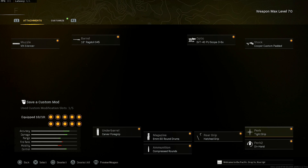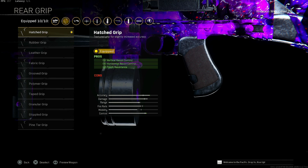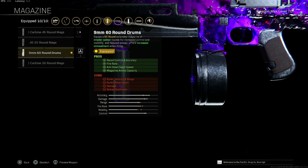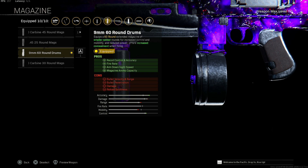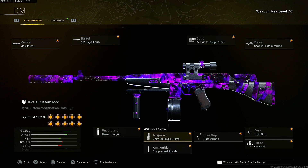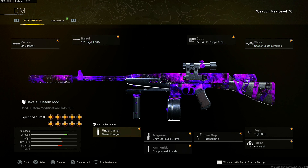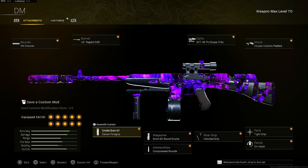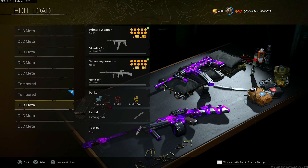Put on the underbarrel for accuracy and recoil during sustained fire, and on hand for aim down sight speed. Put on the hatch grip for vertical and horizontal recoil control and increased flinch resistance. Throw on the 9mm 60 round drum for the recoil control and accuracy, fire rate, aim down sight speed, and magazine ammo capacity — this is the best choice, even though you have a reduction of bullet velocity and range, bullet penetration, damage, and reload quickness. Put on compressed rounds for the increased fire rate and carver foregrip, and this is going to be able to take anybody out from any range. If you watch my Cooper video on my channel, you'll see I absolutely mapped people from so far away. This thing can destroy from any range and it's extremely fast TTK — so try it out. This is one of my personal favorites.